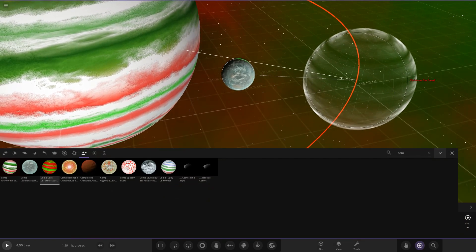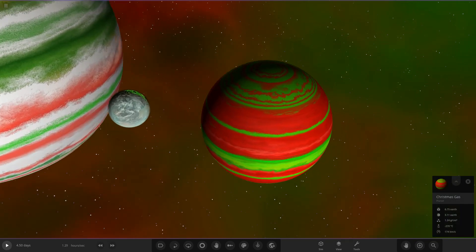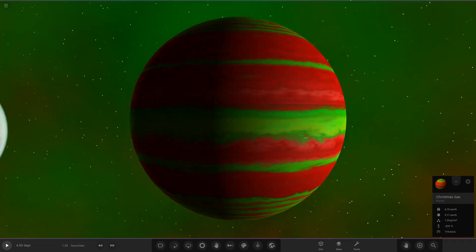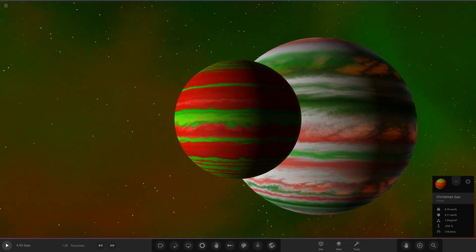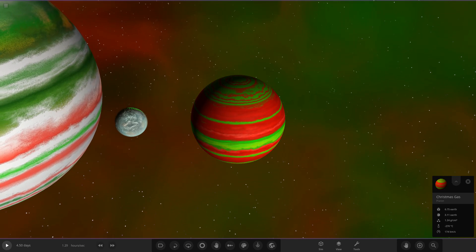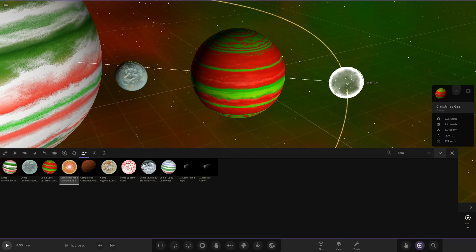Moving on, we have Cau's object. It looks to be a gas dwarf. Here it is — a very very nice mix of red and green, very bright vibrant colors. Christmas gas looking good! Really like the colors picked for it.